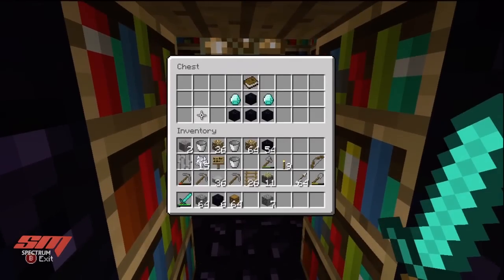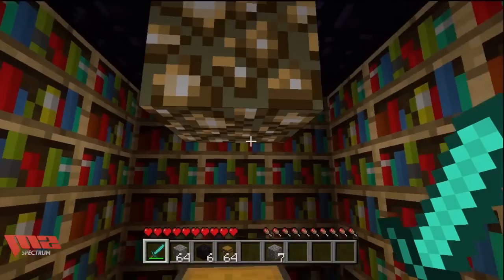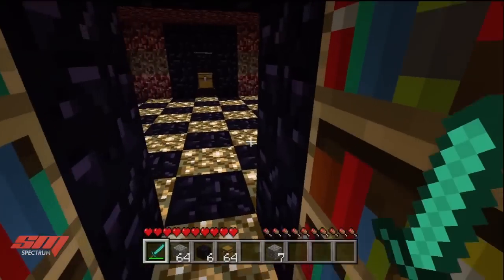As soon as you can, you should probably lay out a chest with the stuff that you can make an enchanting table from. Shout out to YankeeFan — a lot of my subscribers have shown me that they do that.